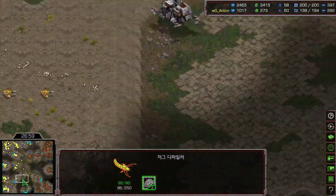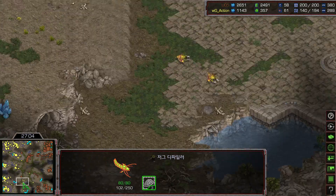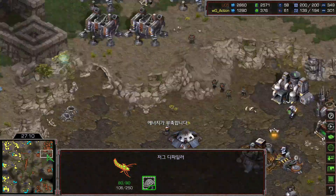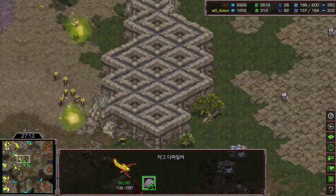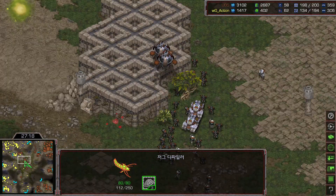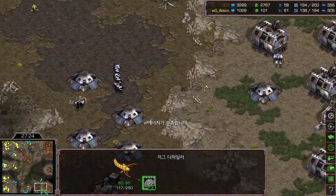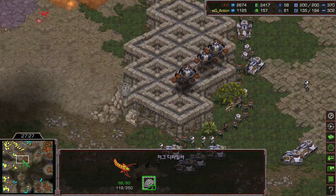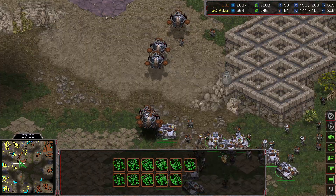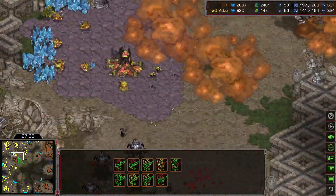Every time Action loses a defiler, he already has two more defilers out with enough energy to cast spells again. Some drones are moving — I think he clicked to the six o'clock side. Rush is slowly moving out, using science vessels to irradiate on every unit and going for the attack. Rush has a lot of tanks — it doesn't look like the Terran can see everything. Rush has a lot of supply right now — 200 supply with almost one full group of siege tanks. This is going to be very powerful.